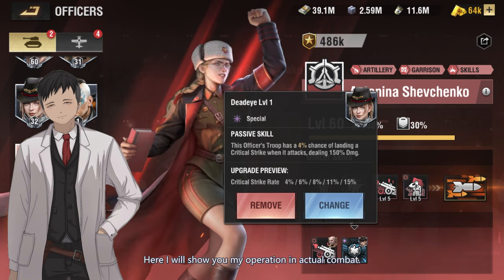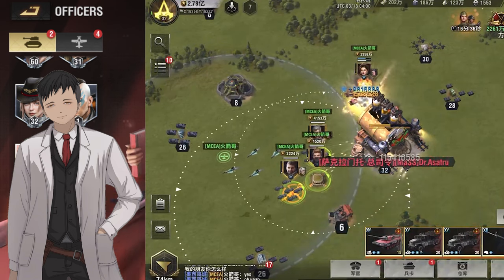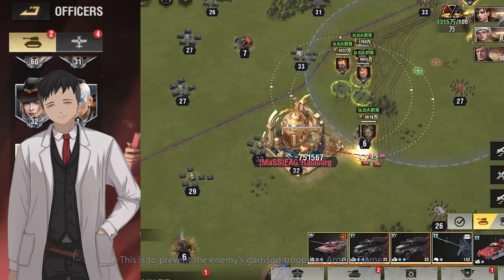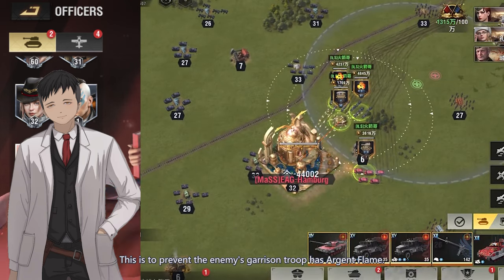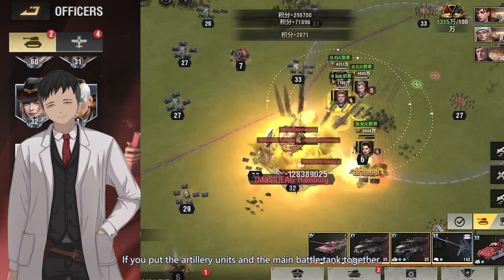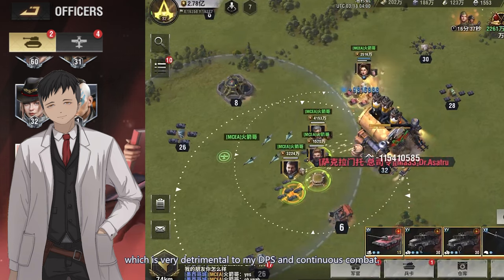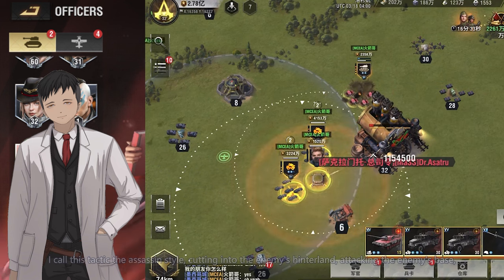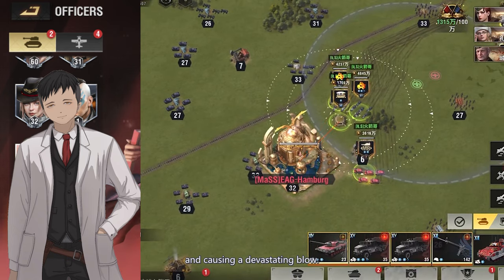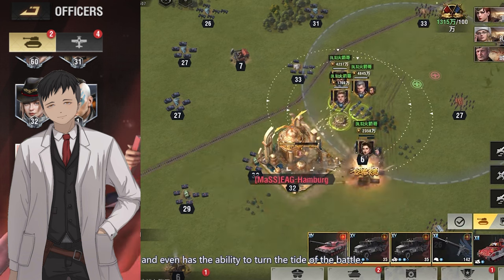Here I will show you my operation in actual combat. Some people may wonder why I put the main battle tank in this position — this is to prevent the enemy's garrison troop Argent Flame. After awakening, Argent Flame will have a tactical skill with AoE damage. If you put the artillery units and the main battle tank together, they are very easy to be hit by AoE and lose units, which is detrimental to DPS and continuous combat. I call this tactic the Assassin's style — cutting into the enemy's hinterland, attacking the enemy's base, and causing a devastating blow. It is a combination of super high DPS in a short time, and even has the ability to turn the tide of the battle.